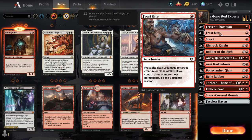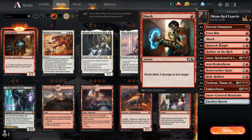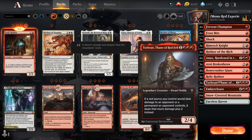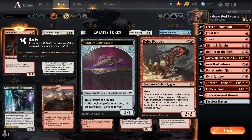We're running mono red. The only change since Kaldheim was released is we've been using Frostbite, which is a pretty good card — especially being able to deal three damage as long as you have three or more snow lands. That can do serious damage. I threw a couple of shocks in here and I'm running Relic Robber, which is basically the only difference between regular mono red and what I've got going.